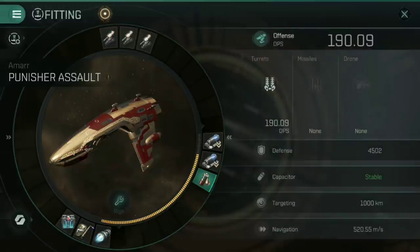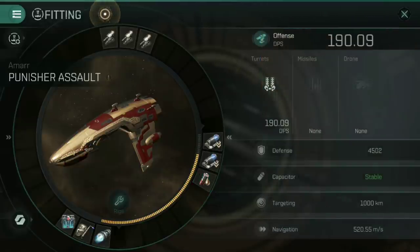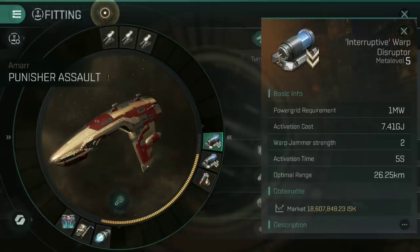Because we're going to be so close and using energy weapons in a Marship, a small energy Nosferatu feels highly recommended. We're going to be in that four kilometer optimal range, so we want to drain capacitor from their ship into ours to maintain capacitor stability and keep blasting almost indefinitely. For the mid slots, I've gone for two Interruptive Warp Disruptors — Warp Jammer Strength to four. Once available, I'd swap one out for a Warp Scrambler for higher jammer strength, shorter range, and to shut off their Micro Warp Drive, stopping them from escaping.